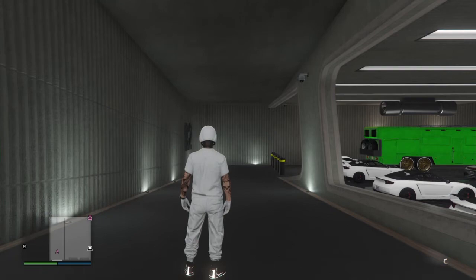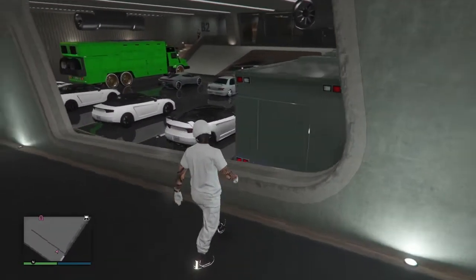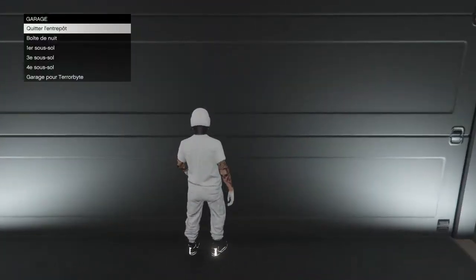Choose the car during the loading — this is the orange car. You'll see the Terror Byte. Now you can go out on foot.